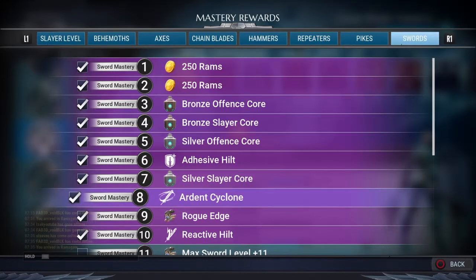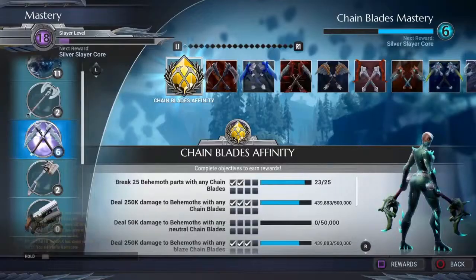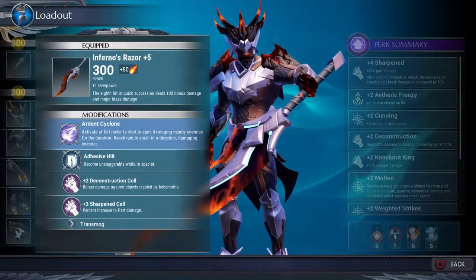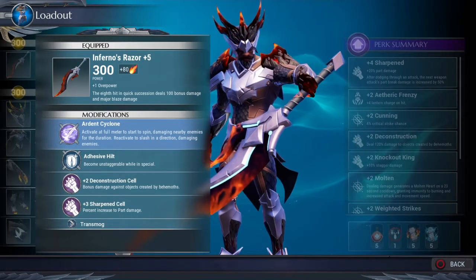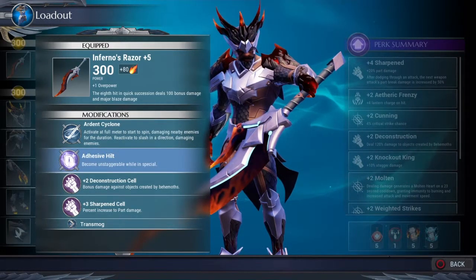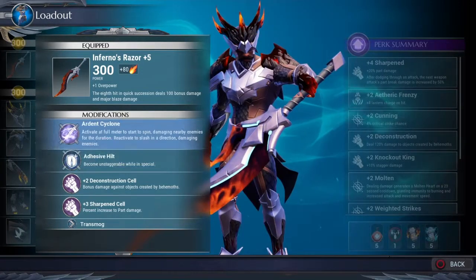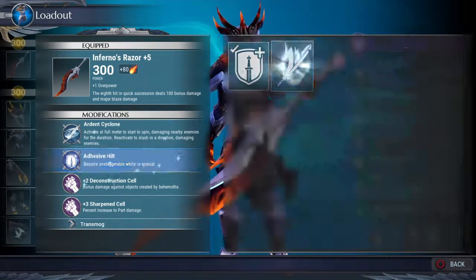Abilities are extremely important in this game — they determine basically half your gameplay. A lot of people have been wondering how I spin and do my whirlwind move on behemoths. When you get to sword mastery eight it's called Ardent Cyclone — I'll show you in my loadout, it's right here, I'm always using it. I also have one called Adhesive Hilt, so I can't be knocked back or knocked down while using my cyclone. It's a really good combo.